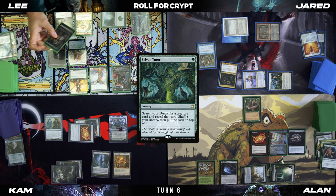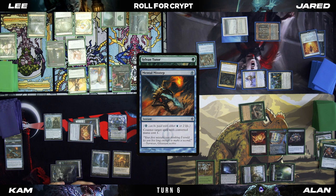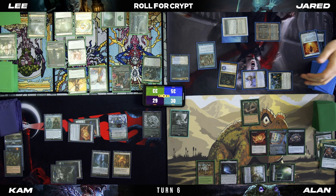I'm going to tap a green to Sylvan Tutor — I feel like I might as well. Pay two on my Mental Misstep. At your end step, I'm going to use Faerie's plus one. I'm going to discard Culling the Weak and draw a card.